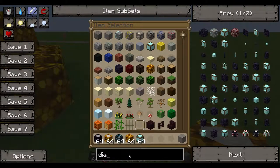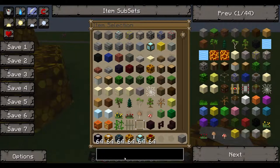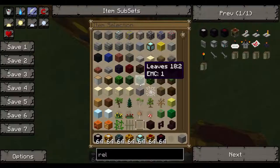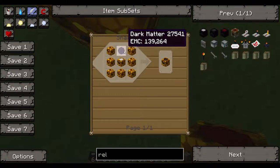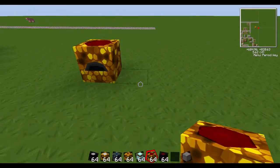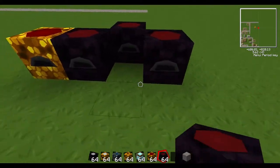You can upgrade all of these — let me show you the upgraded version. The MK3 collector is made with one red matter, glowstone, and an MK2 collector. For an MK2 collector you need one dark matter, the old MK1 energy collector, and glowstone. These cost a lot. The MK2 relay is made with obsidian and dark matter — pretty simple.